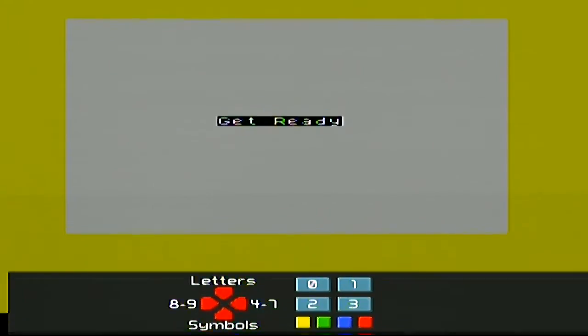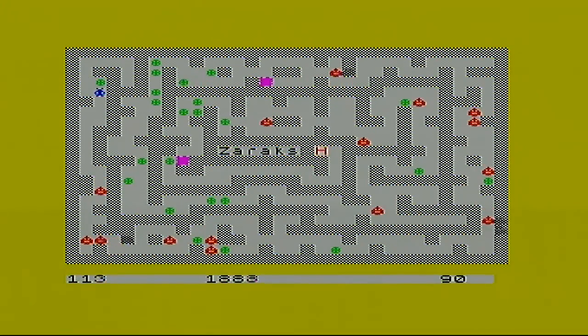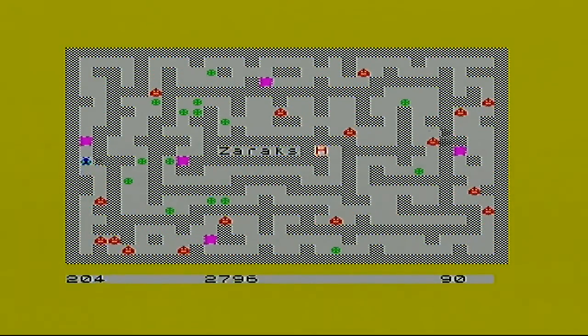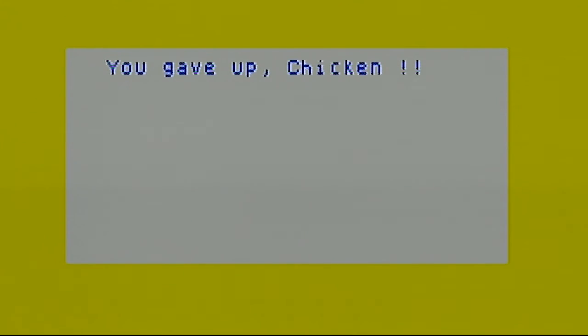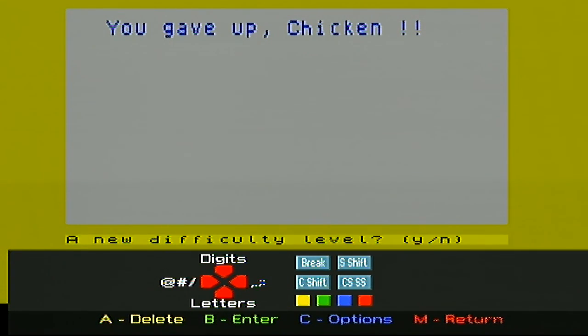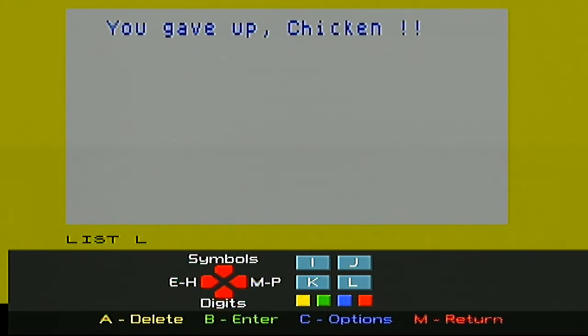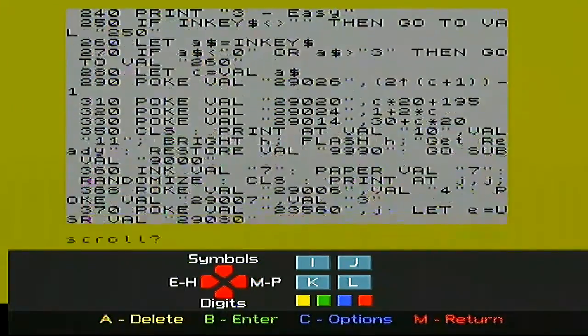Okay, definitely on easy now. Collected those, got a few points. These are the kind of games — oh gave up again, I pushed the button because I was trying to fire at him. Games like this, you could get them in your Spectrum magazine — your Sinclair User or Crash magazine — as something you type up, save to disk, and swap amongst your friends.